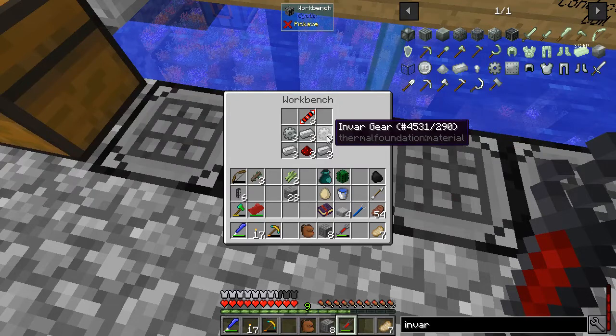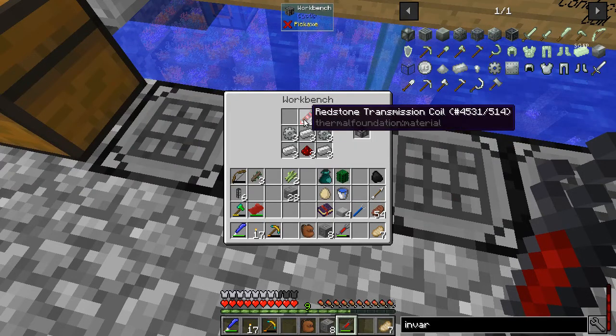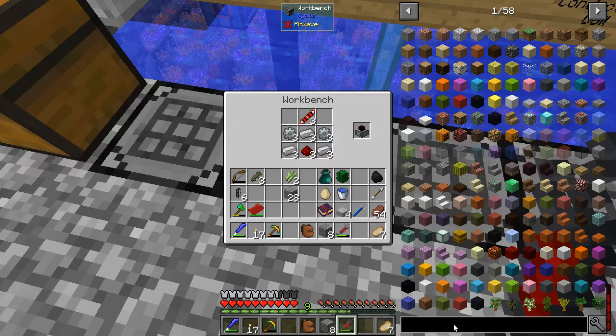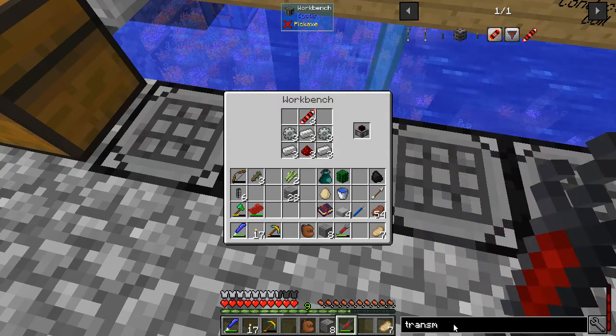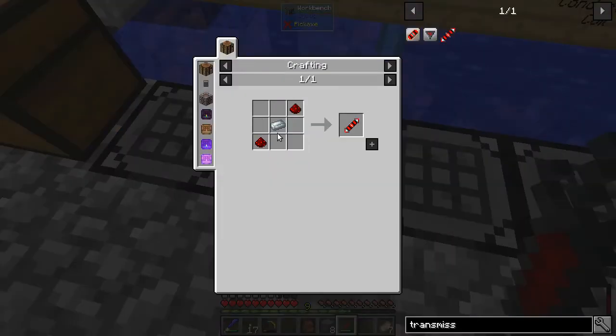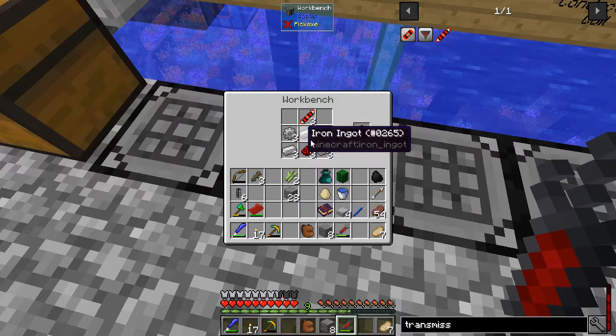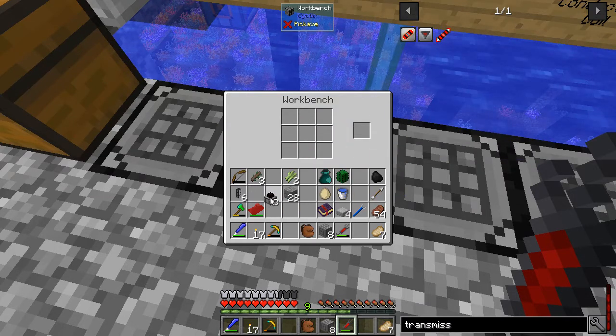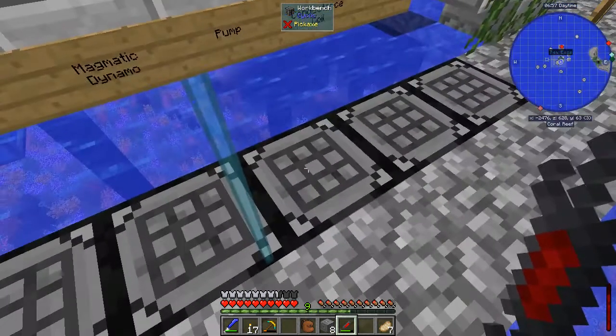Magmatic dynamo - that's a little bit more tough, but it's still not super complicated. You need transmission coils. I've got three of these already, so at the worst we'll just make two more. My Discord's going crazy this morning, I'm going to turn the volume down. It's just redstone transmission coils - the ones that are made with silver. Those are easy enough, plus invar gears. And so that'll give me all three of those that we're going to need over here.